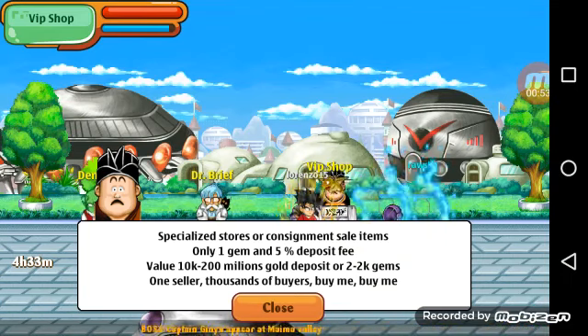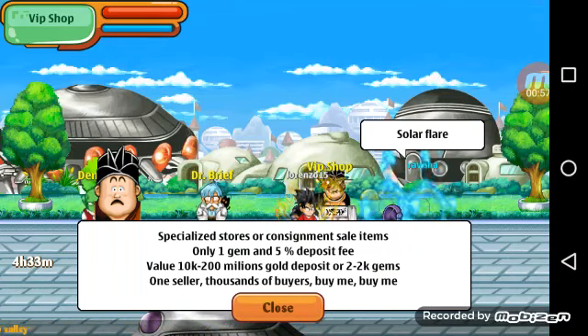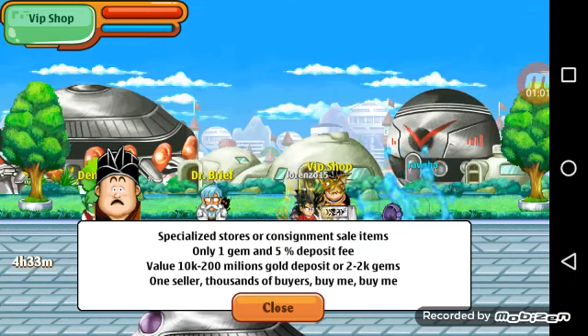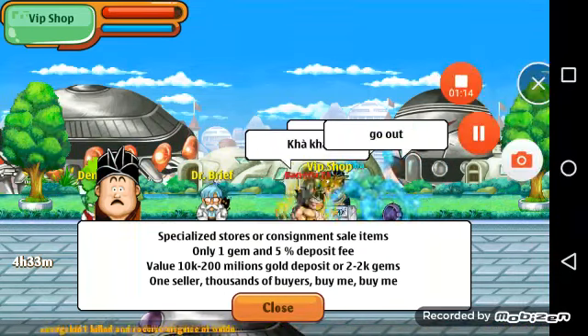When it says 2 to 2k gems, I have traded a 250 and a 220. I tried a 200 once and it did not go that low, so that '2' might mean 200 and the '10k' might mean 10k — so either way.